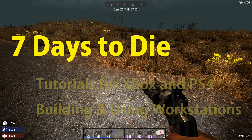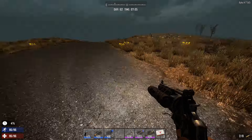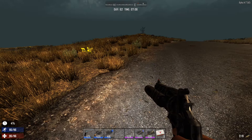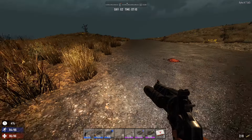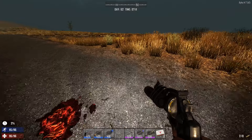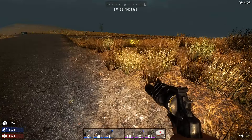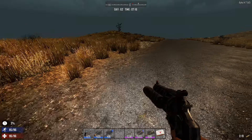Hello friends, welcome back to another in a series of tutorials for new players for Seven Days to Die on the consoles. In this episode we're going to talk about your first forge. The forge is your gateway to all things awesome in the game. We're going to talk about the forge, then the next steps with the workbench, and finally the cement mixer — the three basic crafting tools currently in the game.